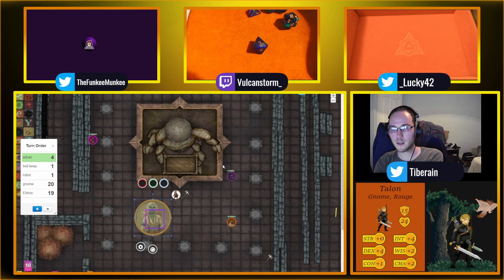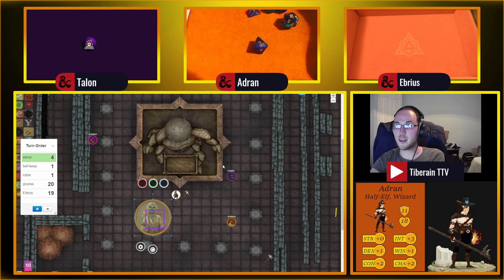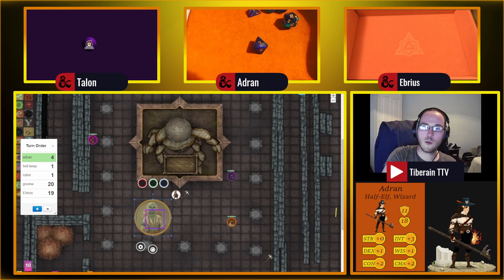I thought it was only just d8 damage. That's what it's saying — you create a ghastly hand, make a ranged attack. On hit the target takes 1d8 and can't regain hit points on the start of next turn. So it's just 11 — just 11. Where's this plus 5 coming from? It's a cantrip, not a spell. Normally the modifier is to hit, not to damage.